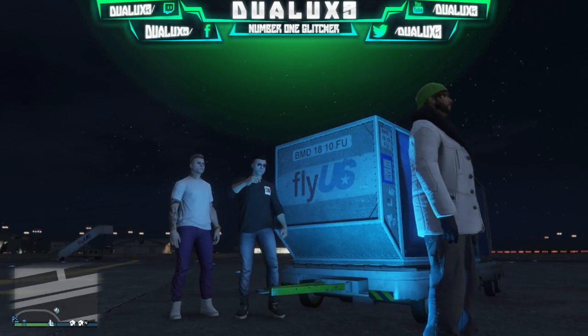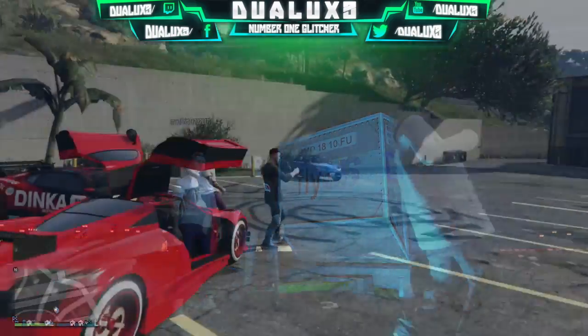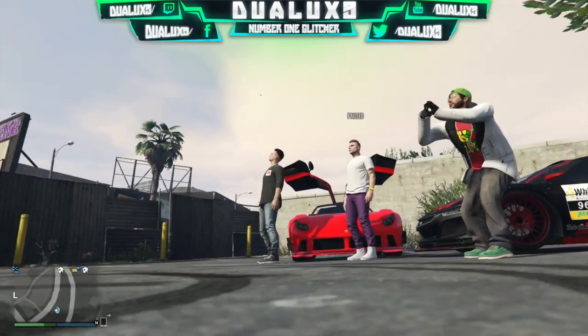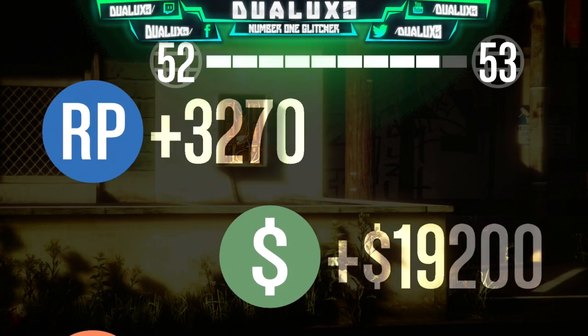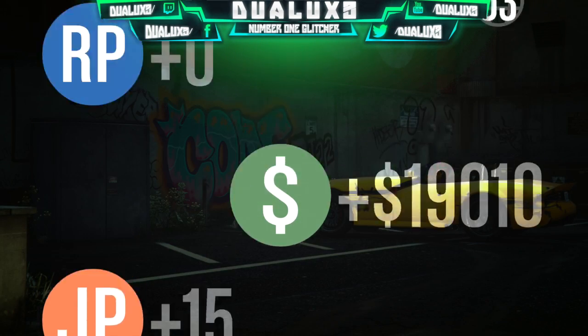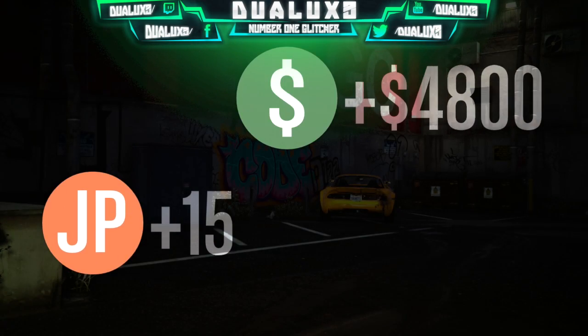What is going on guys, it's your boy Duelux and welcome back to my channel. Today I'm bringing you a dope money method on GTA 5 Online that will make you a shit ton of bank in no time. It's pretty much an AFK RP and money mission — you can literally set your controller aside for 15 minutes and make around $20,000 every single time.